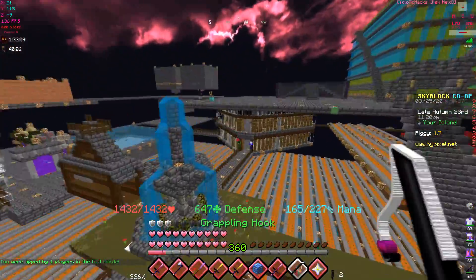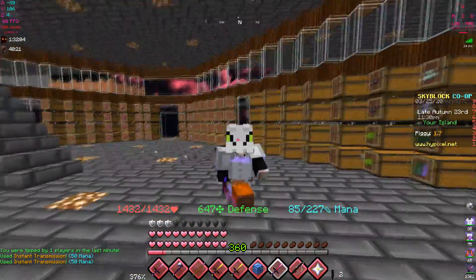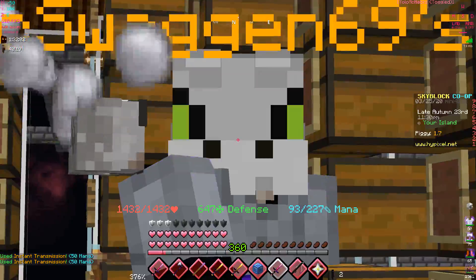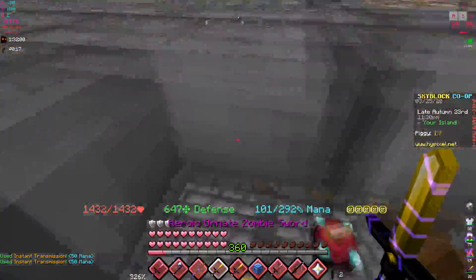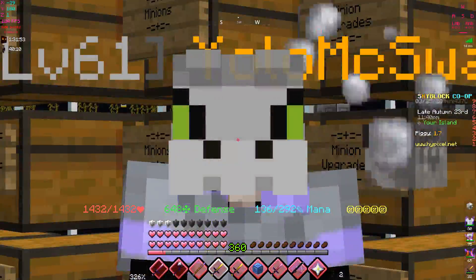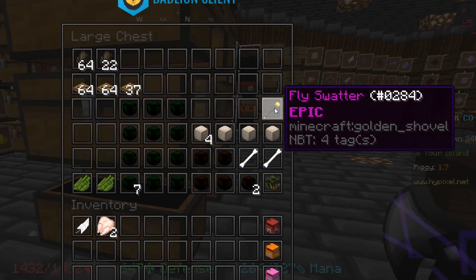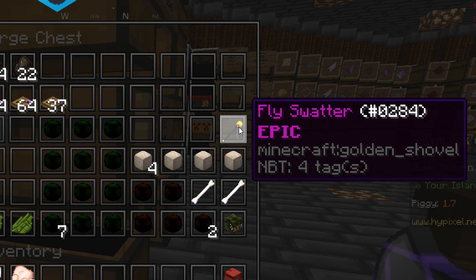After we do that we're finally gonna get two new talismans. I was super unlucky — I couldn't even get the tarantula talisman, even going all the way up to level 7. I was streaming on the weekend and the first time I did this boss I got a fly swatter instead. Hopefully today we get it.